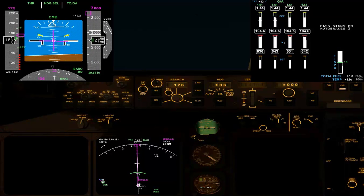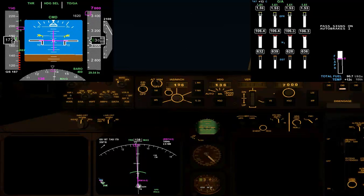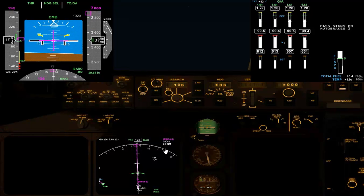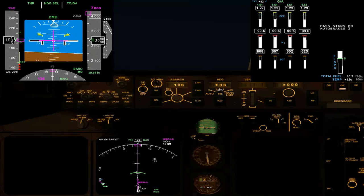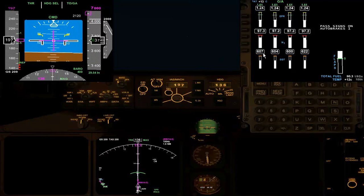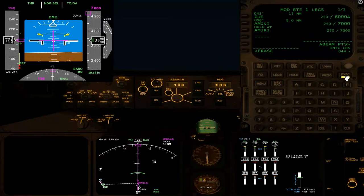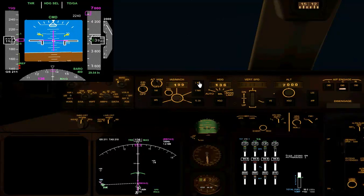As we go through flaps 10, you can see that the speed has gone up to 196 from 175. We're just approaching the runway, 5 knots per mile, shortly. Then we'll start our left turn to Zui, climbing now on ELNO.